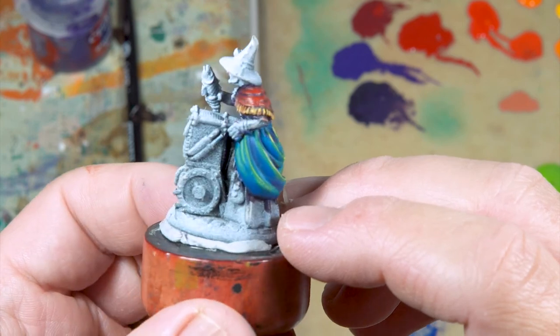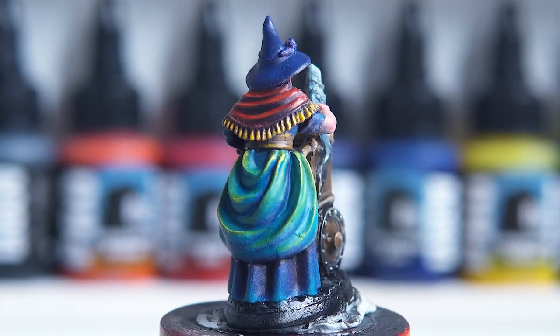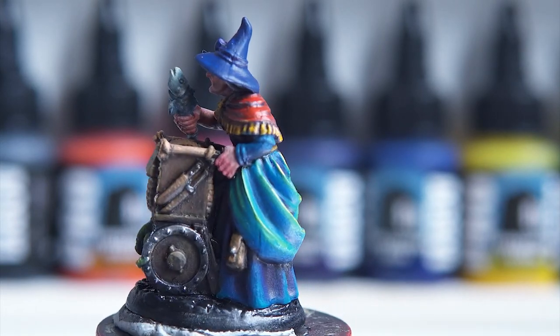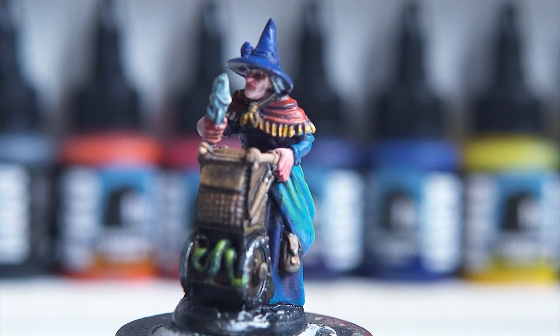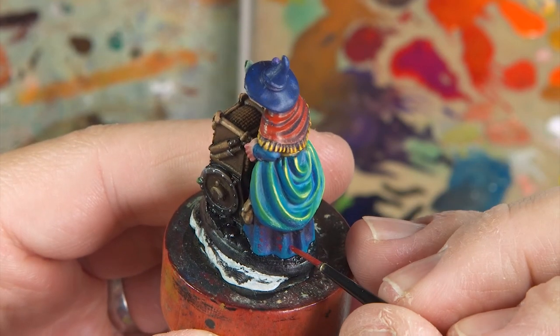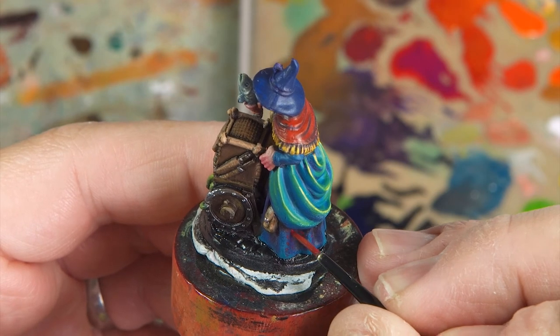And so this is the end result of where we have those two materials painted, and this is the rest of the miniature painted off camera. When you paint the rest of the miniature, it all starts to come together and it flows a bit better. I use purple in other areas again, so hopefully there's some sort of — not symmetry, but kind of equilibrium amongst the miniature.